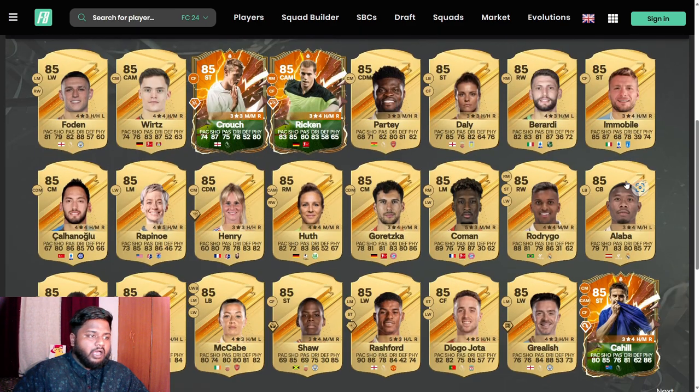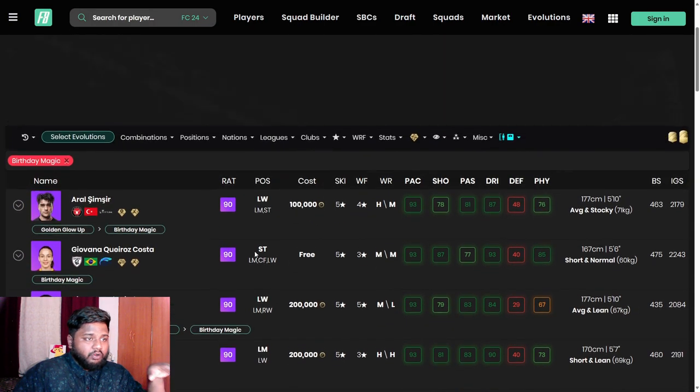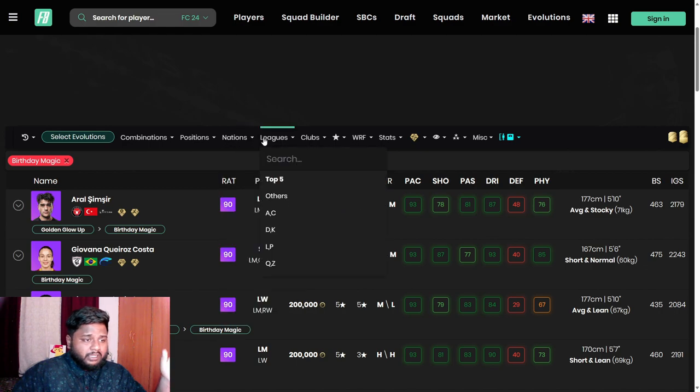Looking at other player options on screen: my suggestion is to use one Birthday Magic slot on a striker, and the second on a midfielder. For a center back, you already have the Weak Foot Pick, so don't waste it there. There's also Isaac from Newcastle who looks really good with this promo — his dribbling goes from 90 to 94, pace from 86 to 89, with shooting and physical also improving.